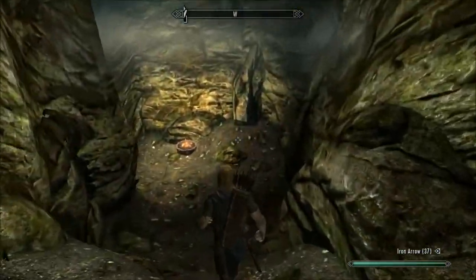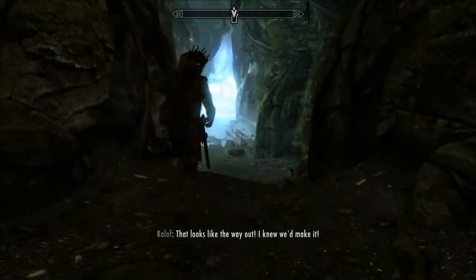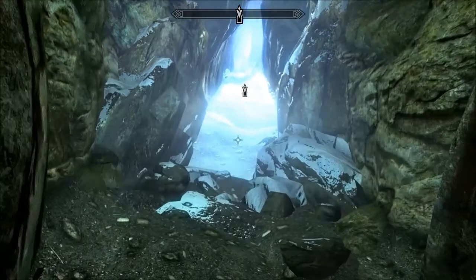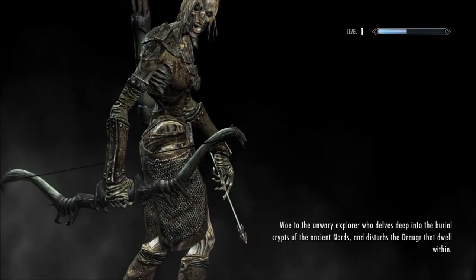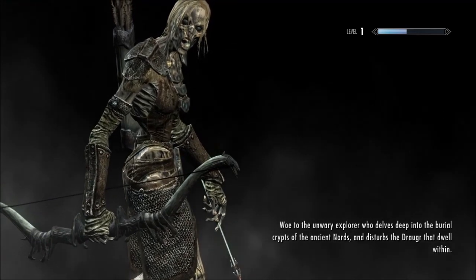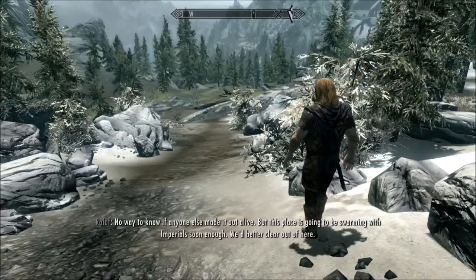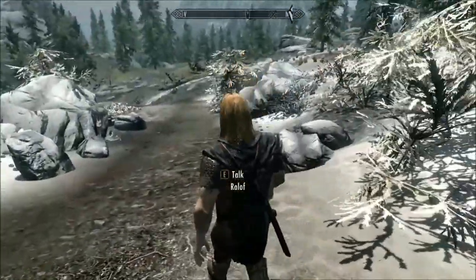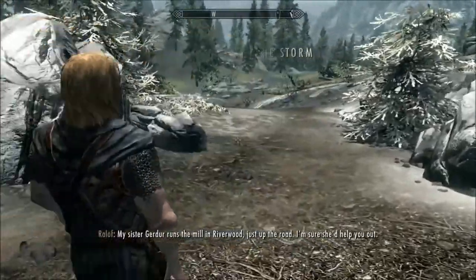Looks like we're on our way out now. There it is - the exit. We've made it, Ralof. Good work. Let's do this - to Skyrim! Let's see where this takes us now. We've got to clear out of here. We're making our way down with Ralof now - we've completed our way down. My sister Gerda runs the mill in Riverwood, just up the road. I'm sure she'd help you out.